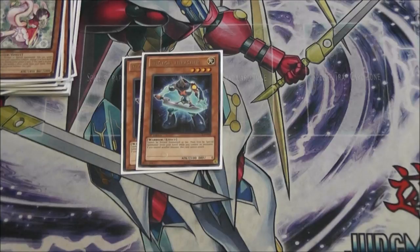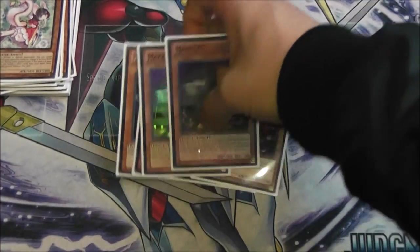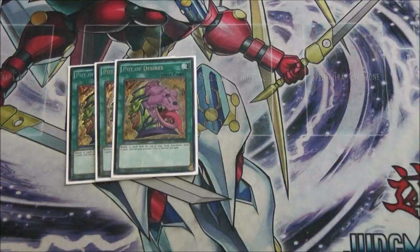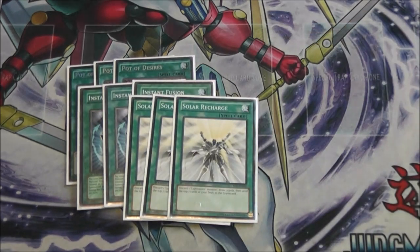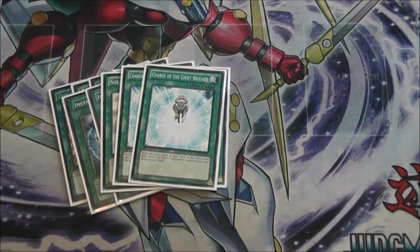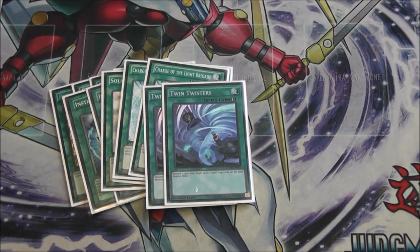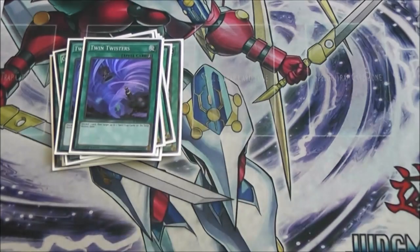For other cards: Photon Thrasher is self-explanatory; we only play two because we play Phantom Knights of Shade Brigandine as the trap. Two Trick Clowns — just a good card in general. Two Maxx C — an absolute must in this format where decks are special summoning every single turn. For spells: three Pot of Desires, three Instant Fusion — one of the best cards in the deck for getting Norden and Bahamut plays going and making Rank 4s. Three Solar Recharge, two Charge. Still running two Twin Twisters — the 41st and 42nd cards I'm glad I kept. Being able to Twin Twister at the right time and clear backrow at the start of your turn is a great feeling.